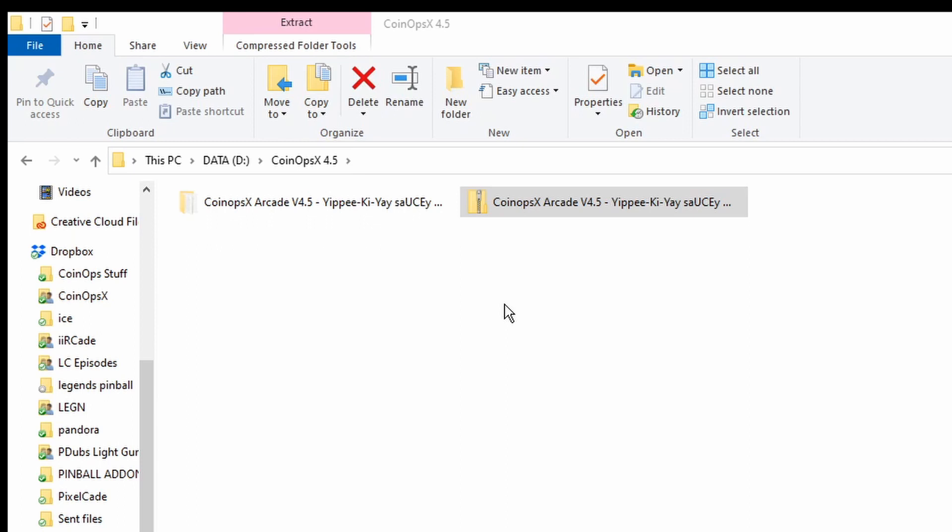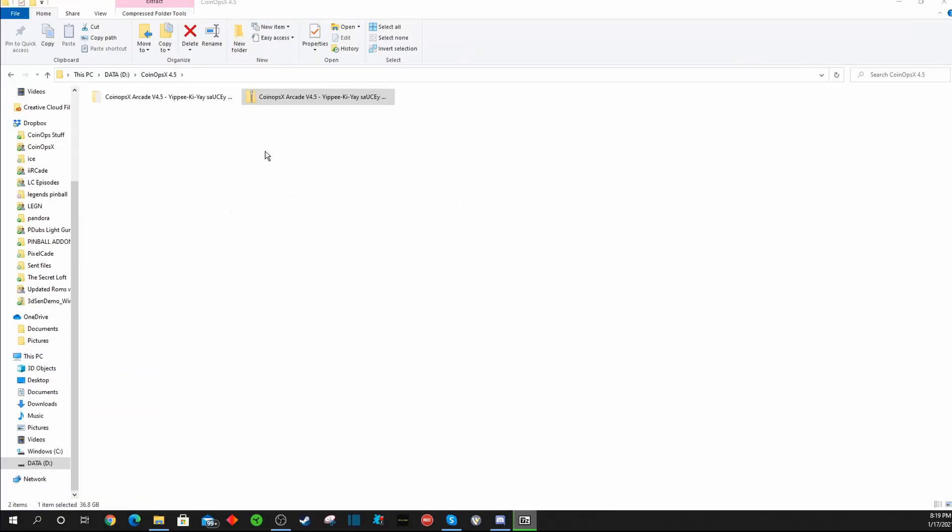It'll start extracting the files and create a new folder. You'll notice on the bottom right of the taskbar there's a box highlighted in green slowly moving over as the files are extracted. The capture card didn't pick up the additional pop-up window showing extraction progress, so just let the extraction tool run — it should take a few minutes due to the size and number of files.